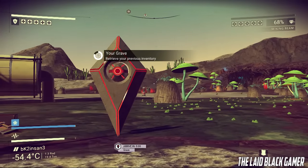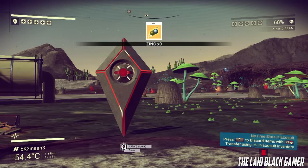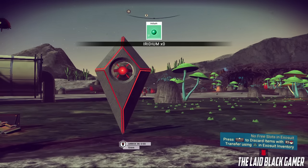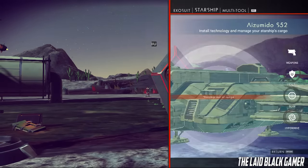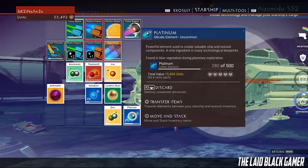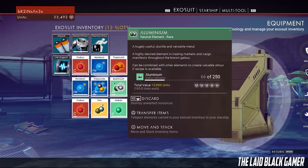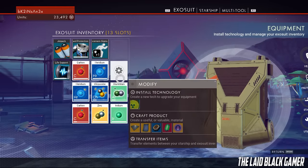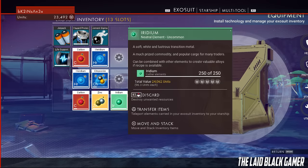If you did it correctly, you will see a death spawn and you can just grab all the items again. As you can see I just got 250 items, and right now you will see that I get a second anti-matter. You do need to have some slots open inside your exosuit, so try to transfer some stuff over to your starship to make space.